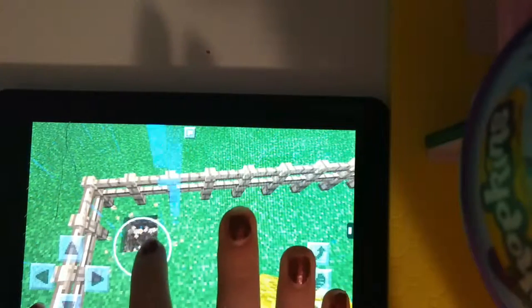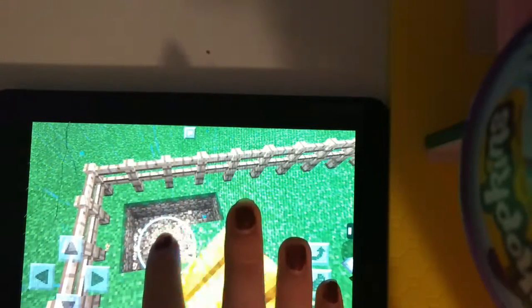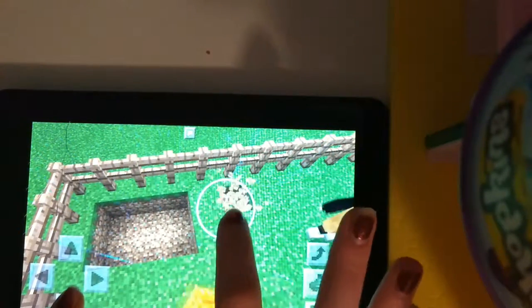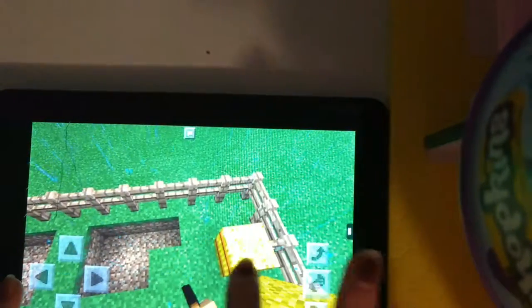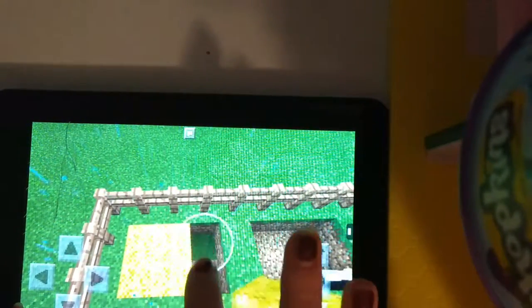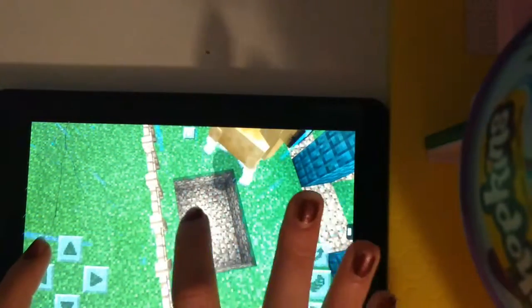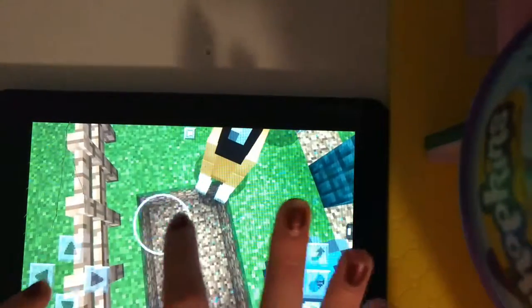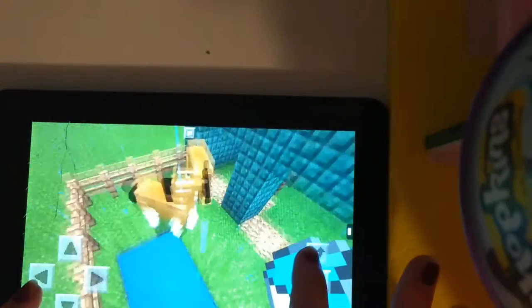This is a very important part of the video. You're going to go ahead and dig a three by two hole in the ground, and then another one right next to it in each pen, so there's a total of six blocks. In the first one, you're going to put six hay bales, and then in the other one, you're going to make a water trough — which, if you want, you can do with a cauldron. You're going to do the same thing to both pens.